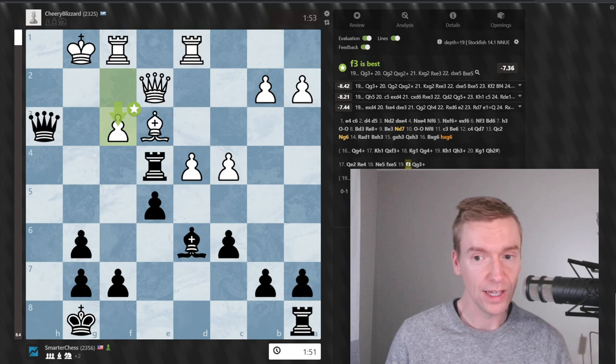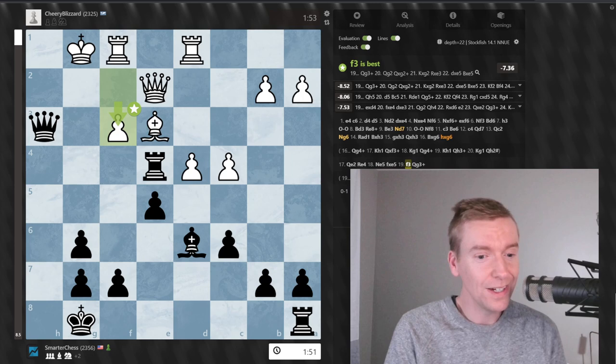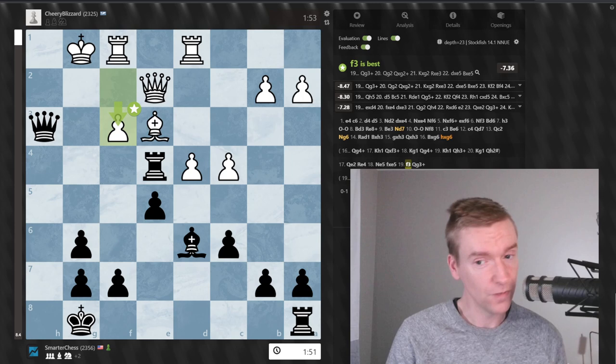This was the Caro-Kann Tartakower straight out of the Chess Goals opening course, and it was a victory in only 19 moves against a 2300 player. These courses are designed for club level players up to around 2200, but I had two games just today in the Tartakower and both opponents fell for the sacrifice on h3 — both less than 20-move games. So a 2300 is falling for this sacrifice.